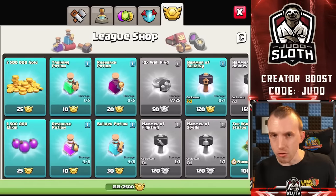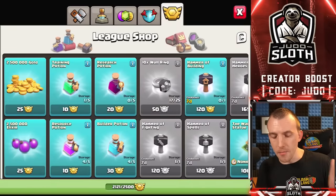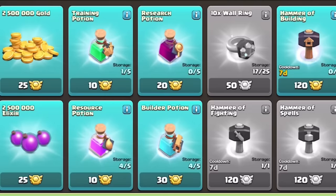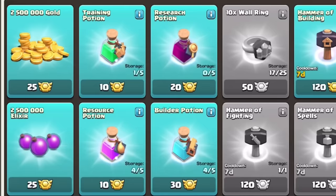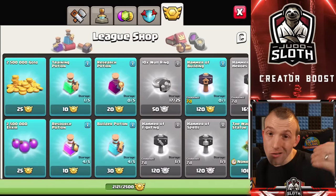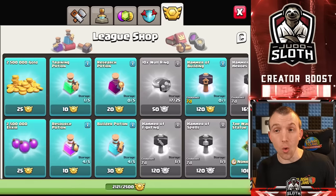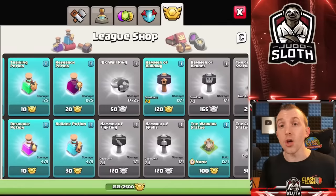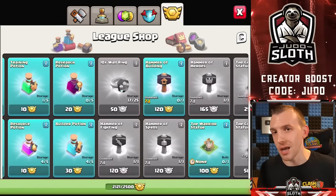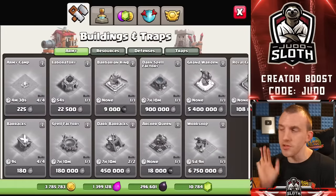Another way to obtain wall rings is via the clan war league medals shop. I did a complete guide video on what items to pick based on your town hall level, but in summary: for town hall 9 and below I would choose the research potion and builder potions; above that, the hammers. Once your base is maxed you can look at gold, elixir, or wall rings. One wall ring equals one million gold or elixir — 25 medals gets you 2.5 million gold or elixir, while 50 medals gets you 10 wall rings, which is 10 million gold value. Wall rings are clearly better value than raw gold or elixir from the shop.